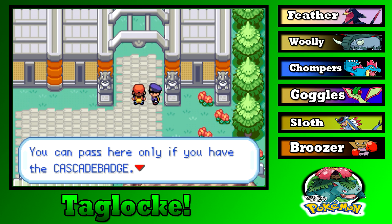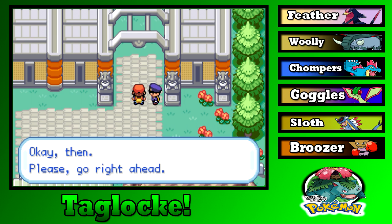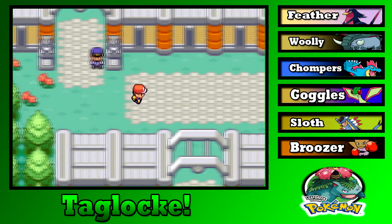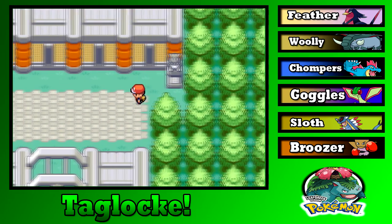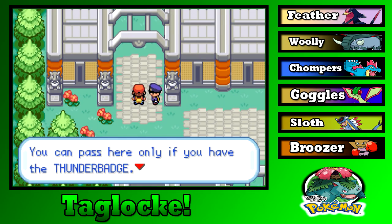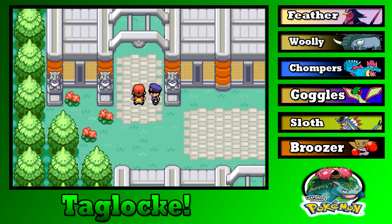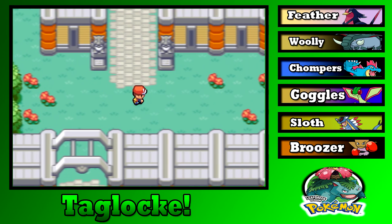And we're on our way. You can pass here only with the Cascade Badge — that is the Cascade Badge, go right ahead. Checking for hidden items around here — probably nothing. You can pass here only with the Thunder Badge — that is the Thunder Badge, which I got. Pokemon Insider got the Boulder Badge, Dimex Gaming got the Cascade Badge, and I got the Thunder Badge. You can pass with the Rainbow Badge — that is the Rainbow Badge, go right ahead.